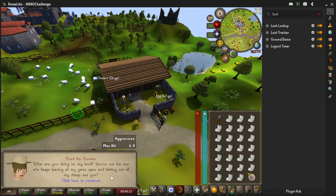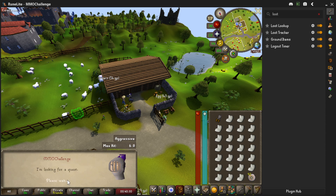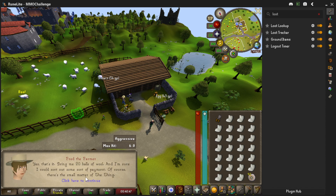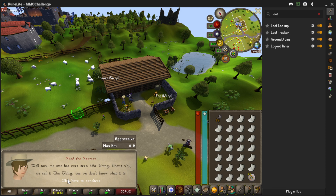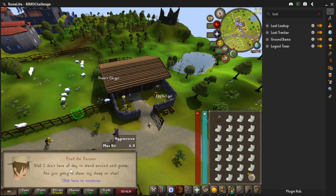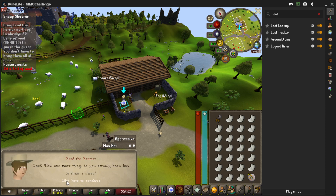Talking to Fred the farmer: 'What are you doing on my land? You're not the one leaving my gates open?' I'm looking for a quest. He says he could use some help — his sheep are getting mighty woolly. He'd be much obliged if we'd shear them and spin the wool. Bring him 20 balls of wool and he'll sort out some payment. He also warns about 'the thing' — some shapeshifter, others say it's just a sheep. Yes, I'm here to shear the sheep.